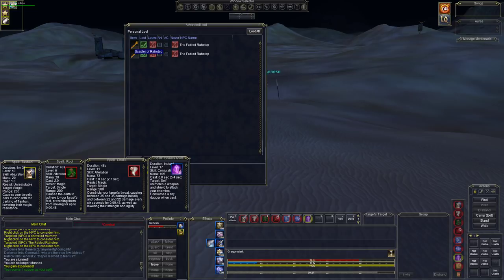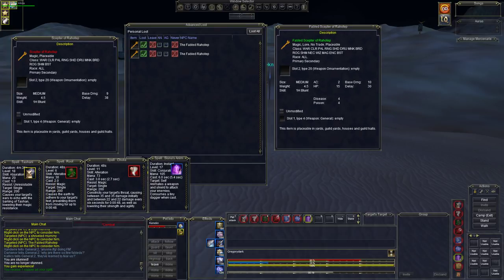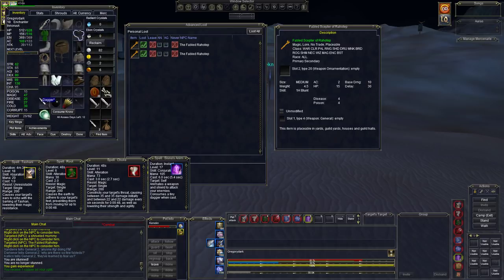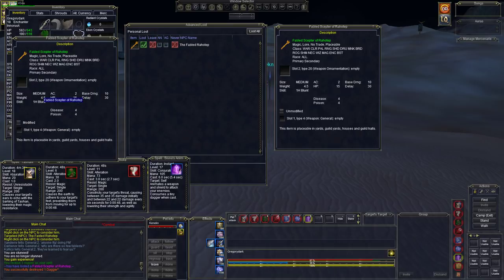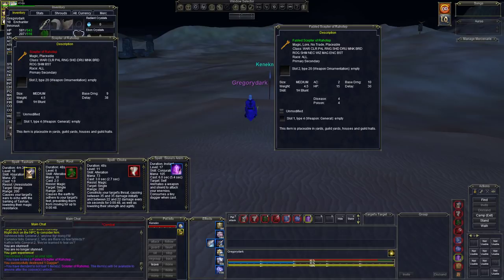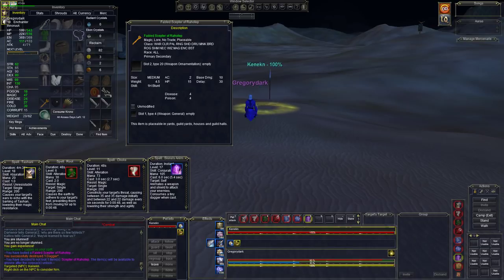He's at 4%, 2% — and we got him! Good job everybody, this is the way to do it. The Scepter of Rahotep is what he normally drops, and here is the Fabled Scepter of Rahotep, which he dropped. It can be used by all. Disease and poison 4, the base damage and delay is not bad, AC 2, hit points 15. Right now all I had was a dagger, so this is a nice item to equip. We'll go ahead and replace it. We don't want the normal one — just leave that on the ground. Fabled Scepter of Rahotep with a root rot — it was close. We got him all the way down, the pet managed to live.